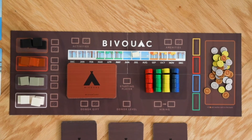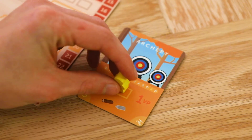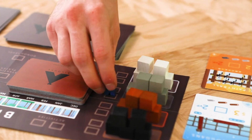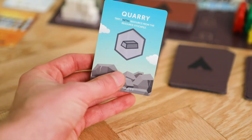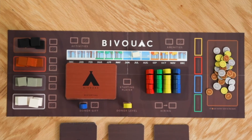In the placement phase the first player assigns one of their workers to a location on the game board or on a card in front of them. Each location will benefit the player in some way, such as allowing them to collect resources, hire new workers, or acquire donor gifts. Moving clockwise the next player will also do the same and this continues until all workers are placed.